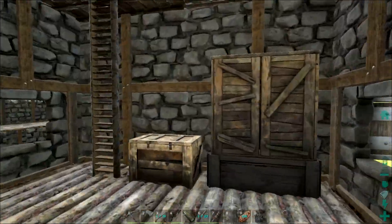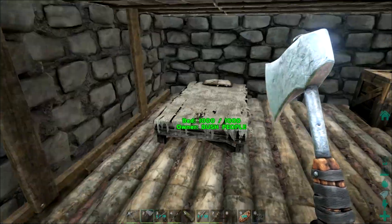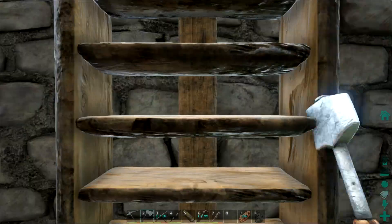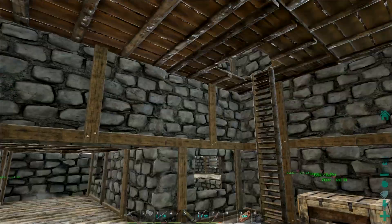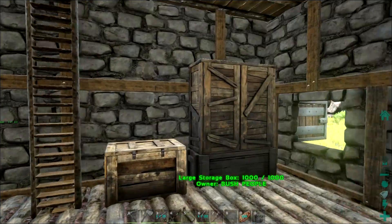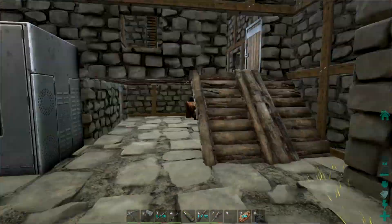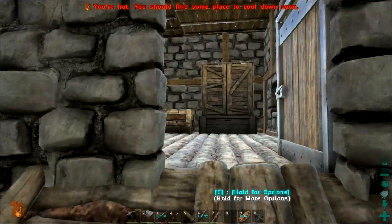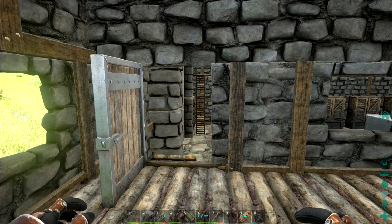I did expand upon the base a little bit up here — made this section a bit taller so I could put another room up top. I also made this lower section two walls high because before it was too low to fit the large storage boxes in here. I was having problems with storage.